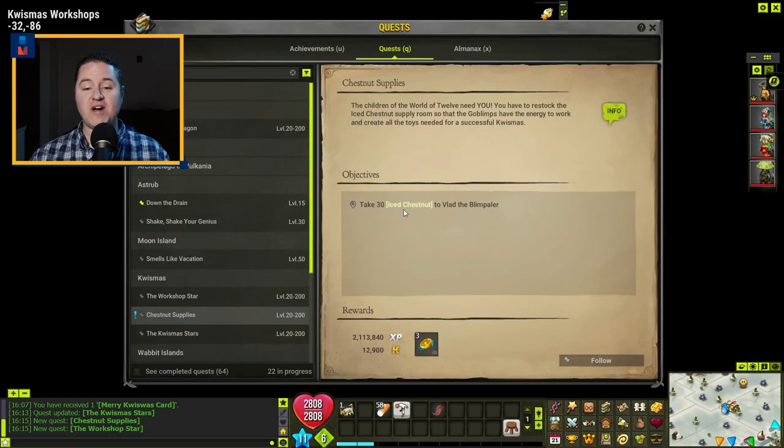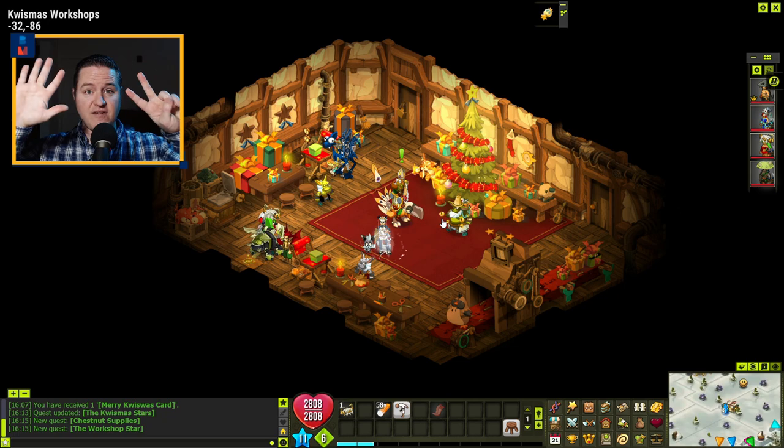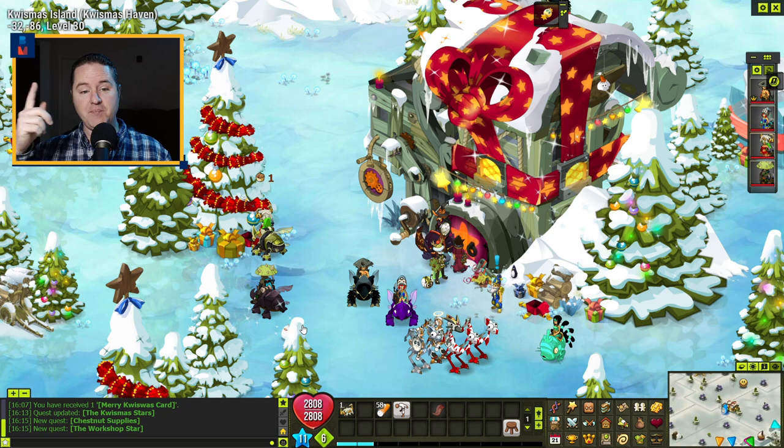You're going to find 30 iced chestnuts and bring those back to him. This is one of those quests you've got to complete seven times. Once you've picked up the quest, step outside. If you use the Y button on your keyboard, it will light up anything on the map that is clickable — you'll see the presents lighting up near the door. The red boxes: go over and click them, there'll be a little animation, and you'll see a chestnut with a number pop up.